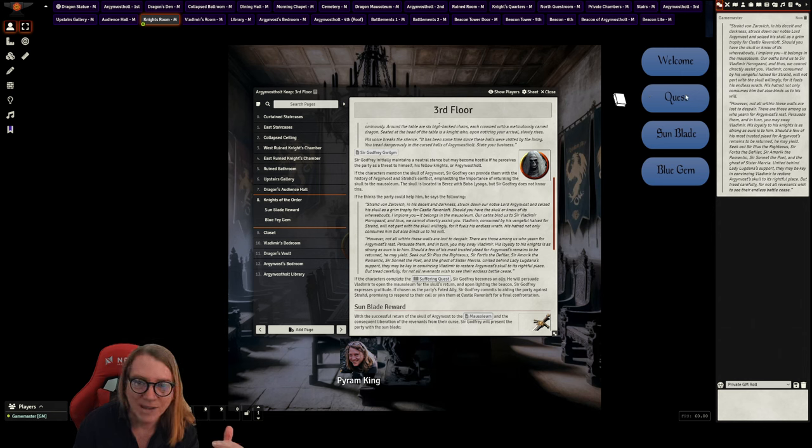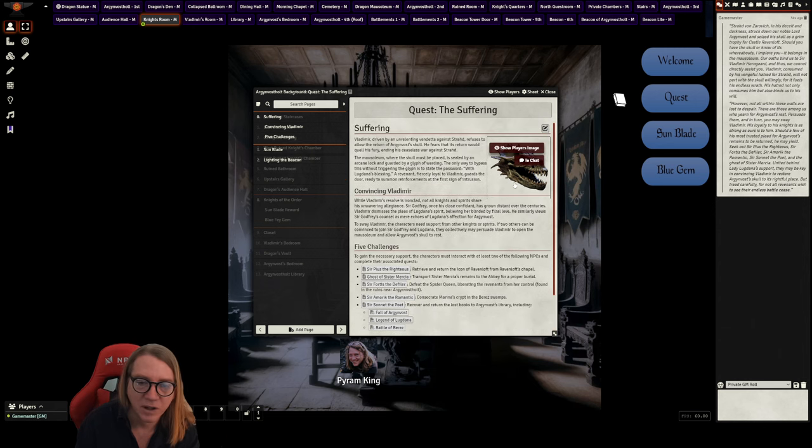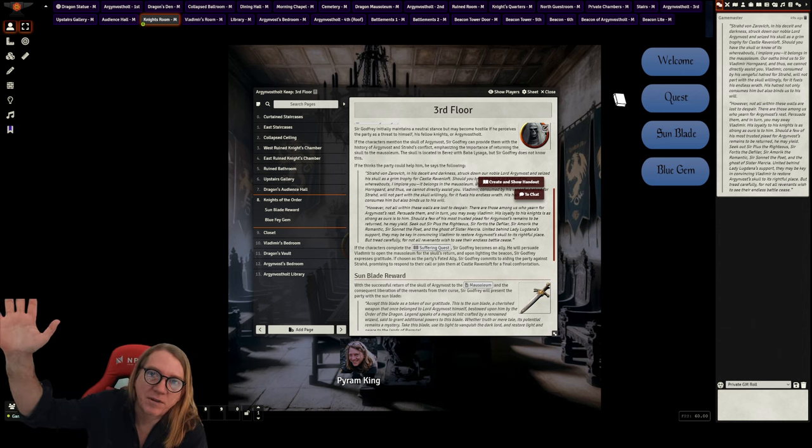Sir Godfrey calls the mission the Suffering Quest — bringing back the skull of Argenvoss. There are three very important things about Sir Godfrey. First: if you return the skull of Argenvoss, he'll give you the Sunblade. The Sunblade is in the Beacon of Argenvoss, protected by a glyph of warding that almost perpetually reforms — it's nearly impossible to get without completing the quest, because Sir Godfrey is the only one who can release it. The Sunblade was gifted to Lord Argenvoss and Sir Godfrey was charged with protecting it.